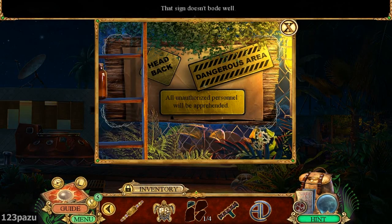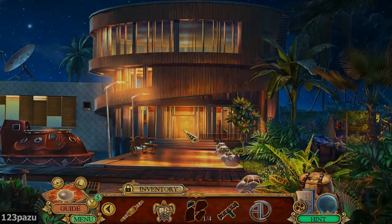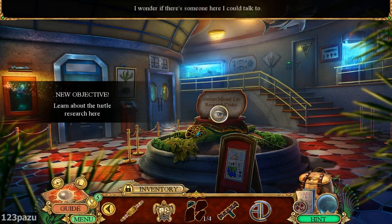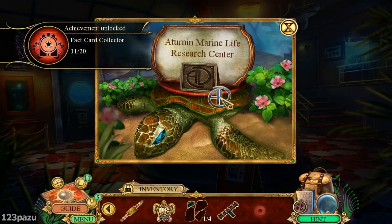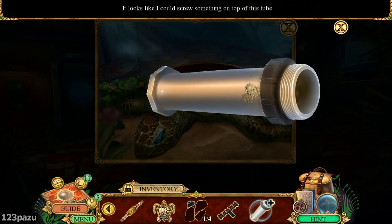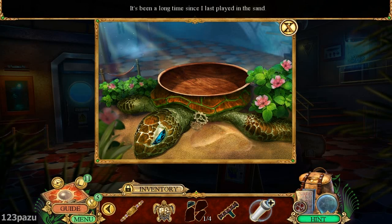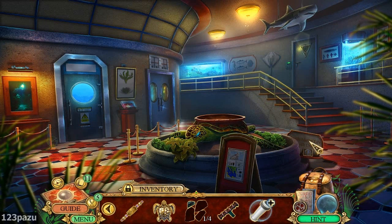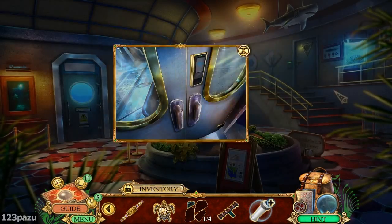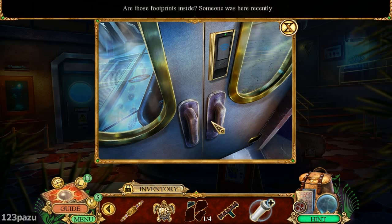We're now heading inside. Central Corridor. I wonder if there's someone here I could talk to. Eternal Marine Life Research Center. Here's our logo. A tubing! What kind of pipe? Looks like I could screw something on top of this tube. A metal pipe. Everything in here is locked - get a keycard. Access card. Wait, I see footprints. Are those footprints inside? Someone was here recently.